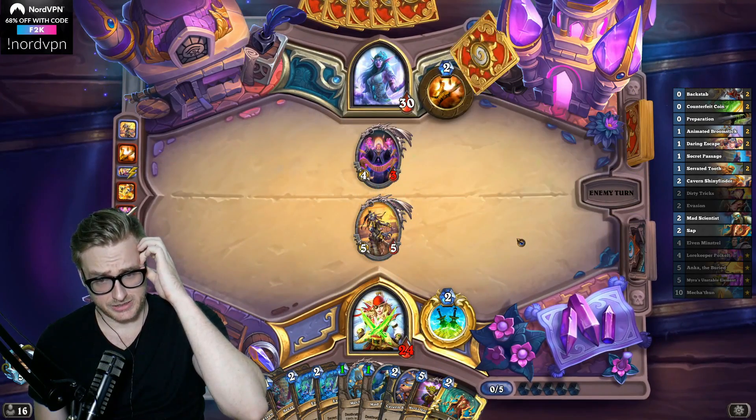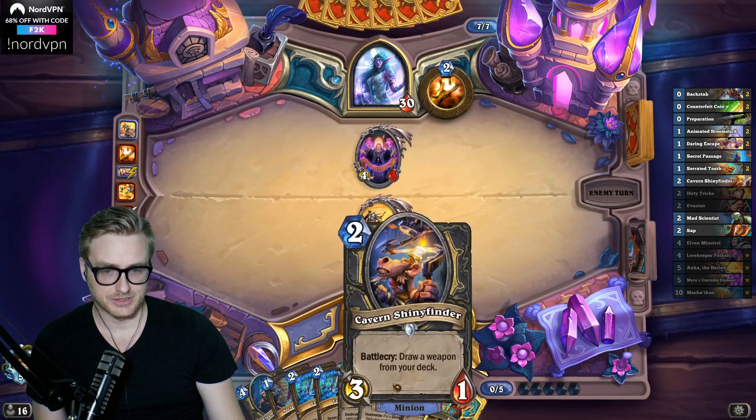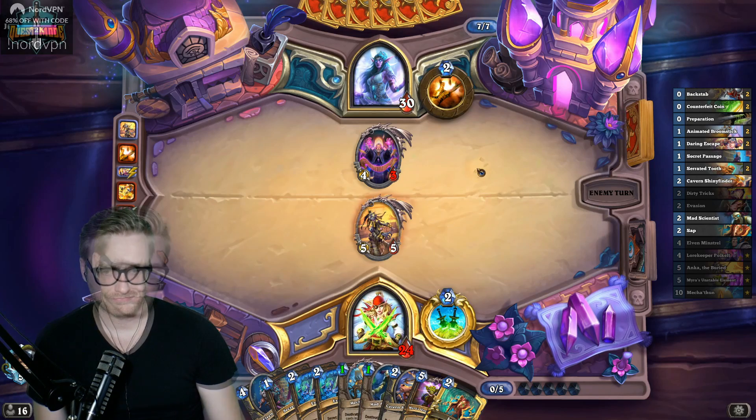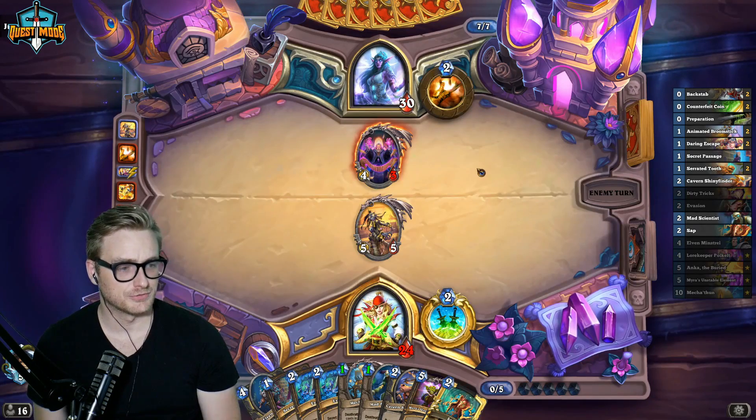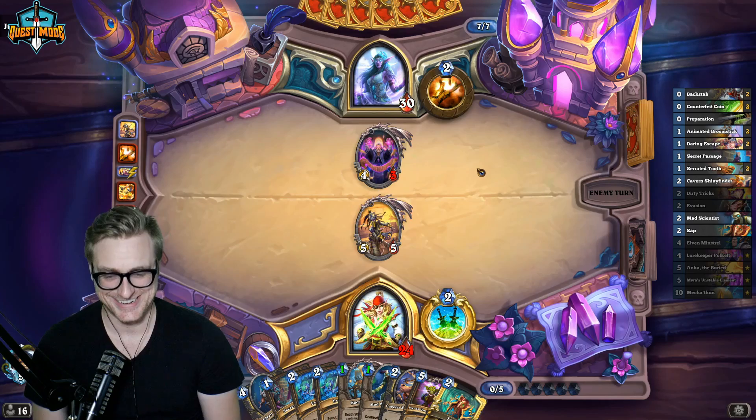I don't have a way to give something rush, so I need to get this down next turn. We've got a lot of Dirty Rat protection. Are we meeting loads of Raza Priests now? Yeah, because we're not playing the deck that Hard Counters hit anymore.